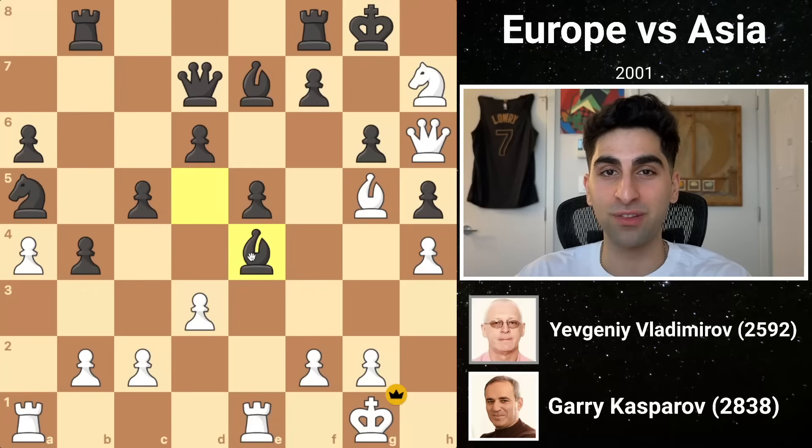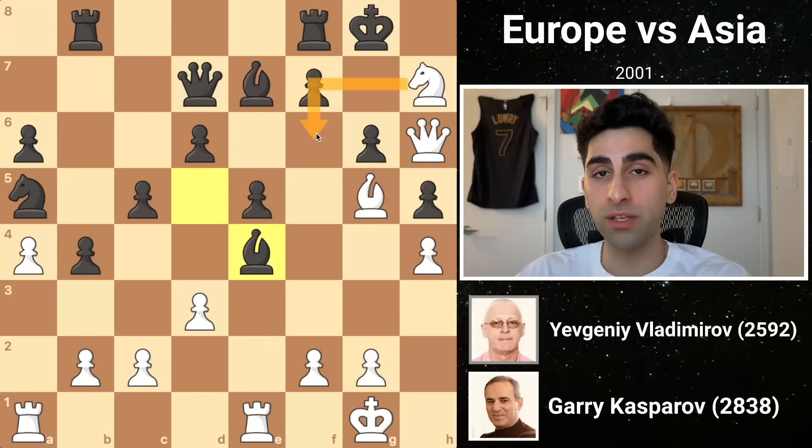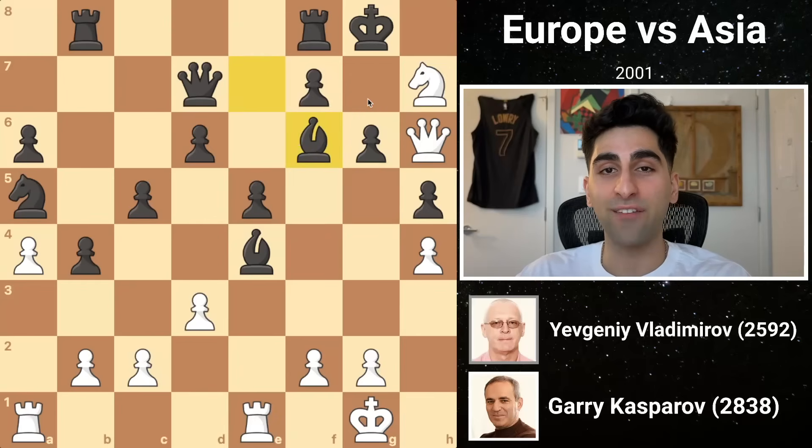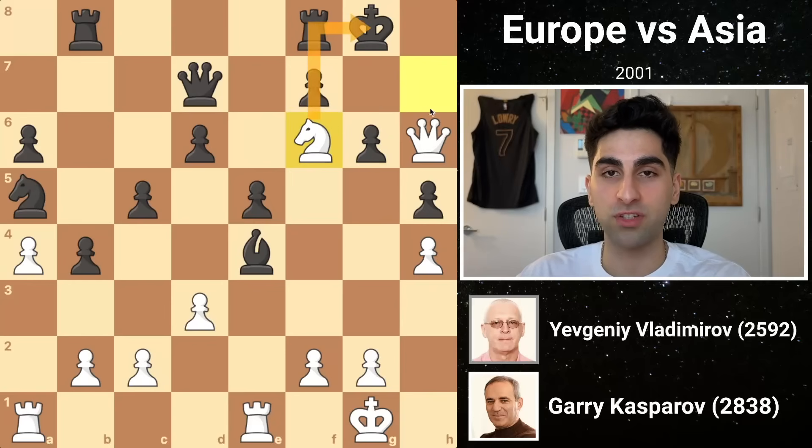Can you find white's checkmate in two? The knight and bishop converge at f6, and one piece should land there. Knight to f6 would be a checkmate in three, but the move Kasparov would play instead is bishop to f6. This threatens queen g7 checkmate, and the only way to stop that would be capturing the bishop, after which white would recapture with the knight, which would also give checkmate.